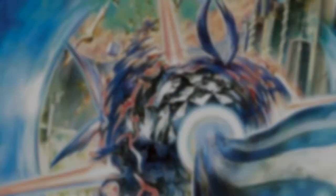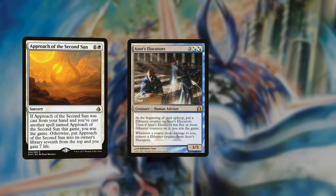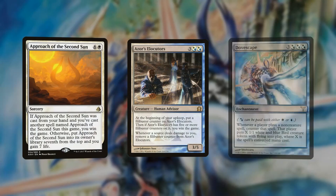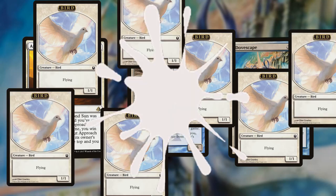So how can we win while playing Pillowfort in Azorius? If we can stall long enough and grind our opponents to a halt, we can win with cards like Approach of the Second Sun and Azor's Allocators. Additionally, with our formidable Air Force and Flyers Matters cards, Dovescape can amass us an army of derpy birds with which we can rain death down on our enemies.